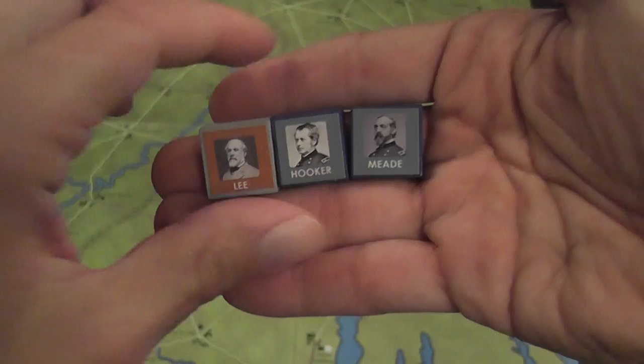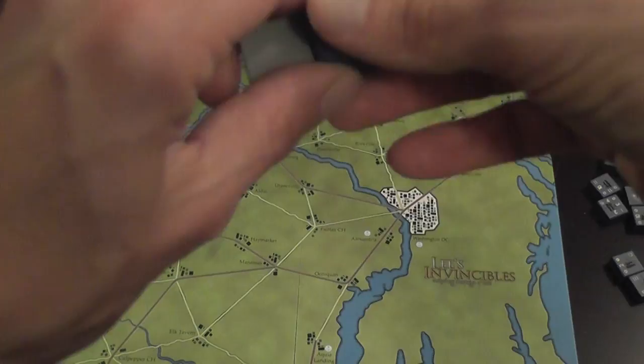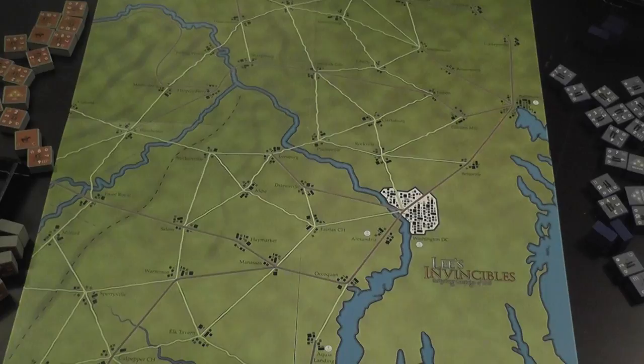So the main use of leader blocks is simply to deceive the opponent — they become a generic block that may or may not be a unit, allowing you to try to trick the opponent into believing you have different numbers of units in an area than you actually do.